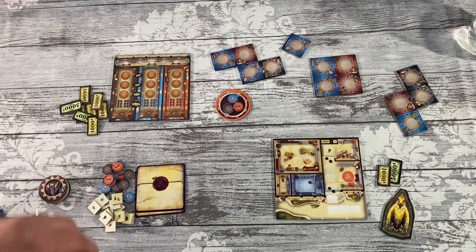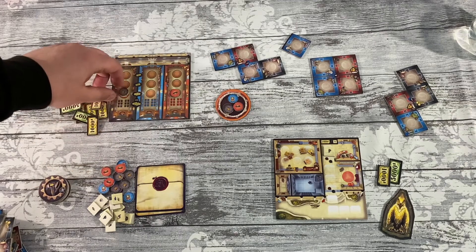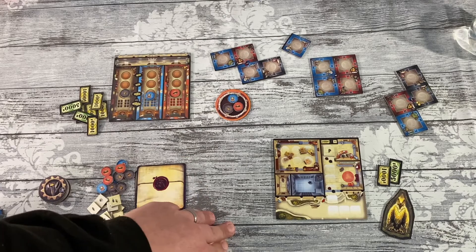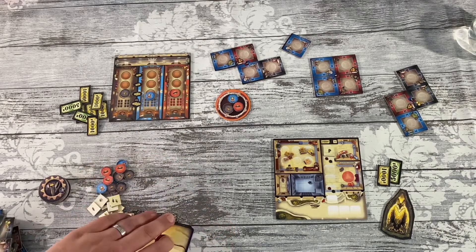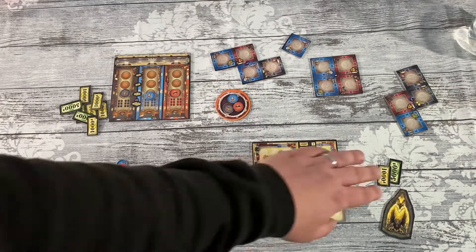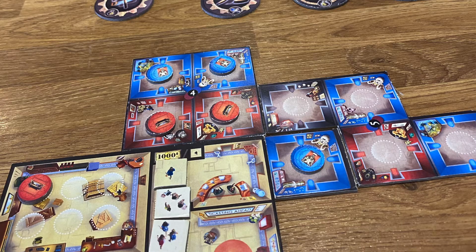In Curators you are looking to curate your museum. You do this through a neat action selection mechanism, and then you are set collecting and tile laying. At the start of the game you will get your museum with one visitor already there, some money, and two goals. These are patterns that you want to lay out.